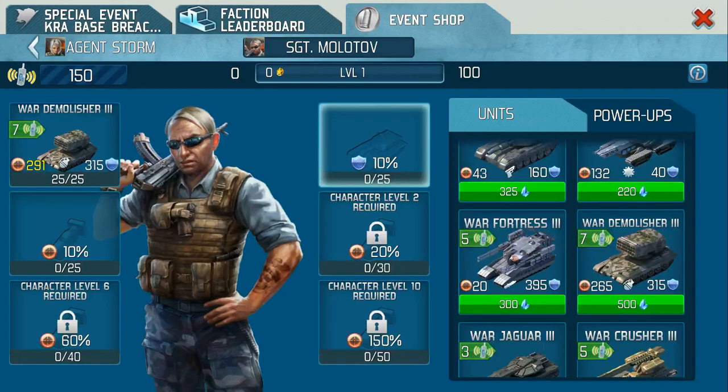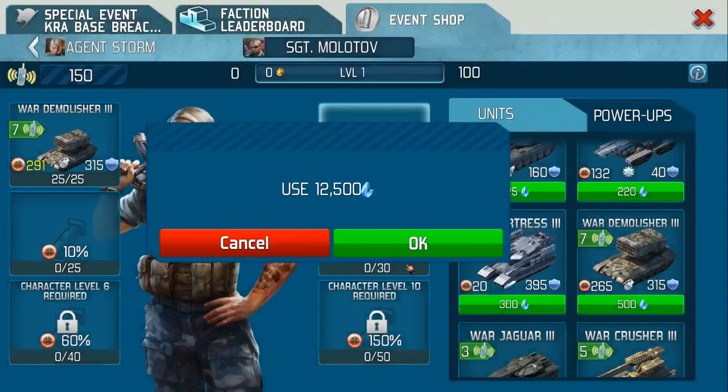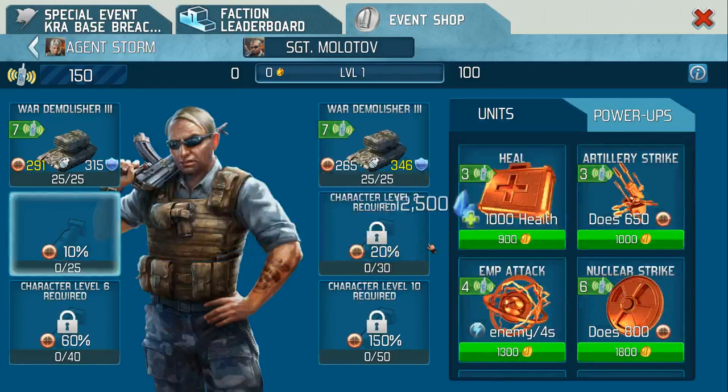The best one is the fortress on purely defensive but I'm going to use them because I get a bit of a bonus of 10 percent on that 315 in this slot anyway. My call - it's up to you what you do. Another 12,500. Now our power ups.